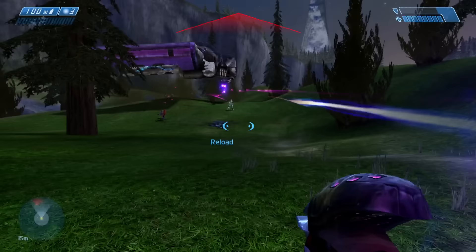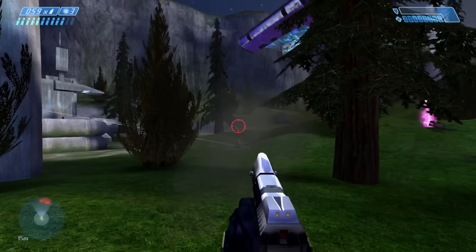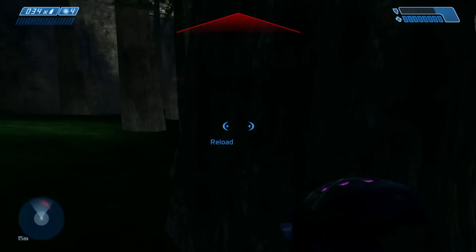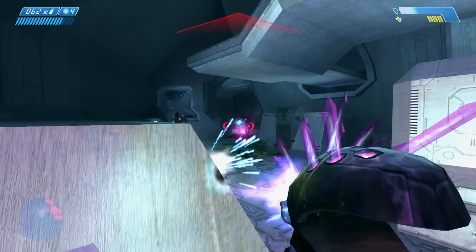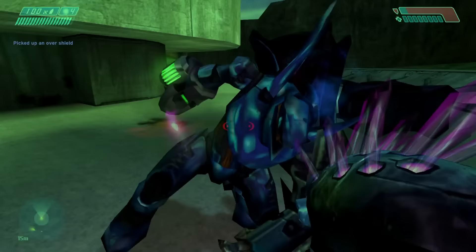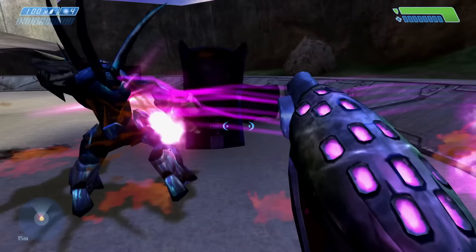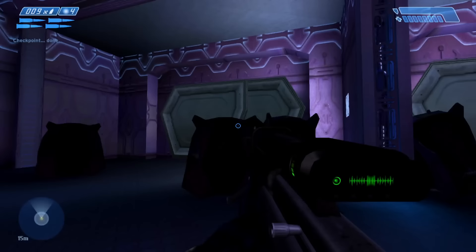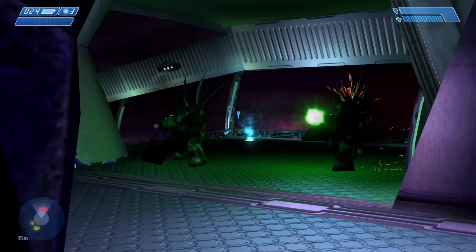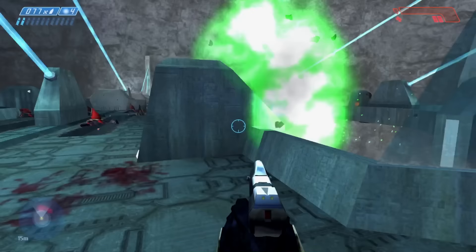In speeding up its projectile speed a tad, the weapon is able to connect more consistently and thus able to shine in a similar role of focused fire on high-value targets — in this case, Elites and Hunters. The Super Combine's shield-blasting side effect works wonders for shredding them down, especially if you can strategize to set them off around discarded grenades for a glorious explosive effect. In giving the Needler new relevant utility versus Hunters, this gives us an opportunity to talk about them — the last of the main four players in the Covenant roster.